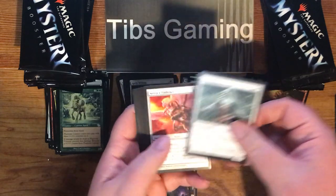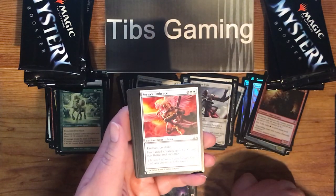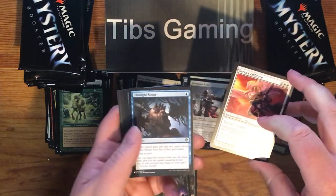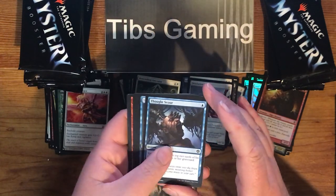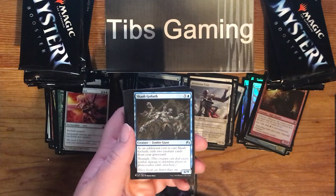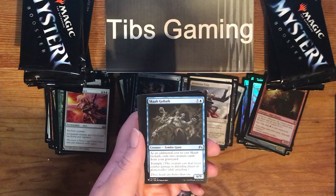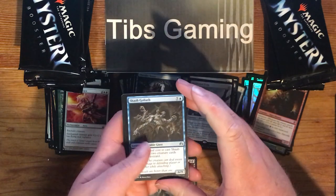Benevolent Ancestor. Seraph's Embrace — two generic, two white for an aura. Enchanted creature has plus two, plus two and has flying and vigilance. That's cool. Thought Scour. Scab Goliath — five generic and blue for a 6-9 Zombie Giant. It has an additional cost to cast: exile two creature cards from your graveyard. It has Trample — you don't see a lot of Trample in blue.